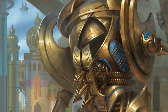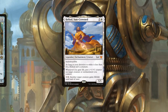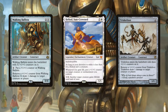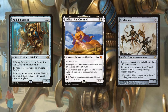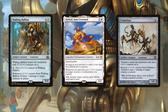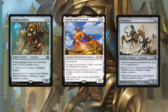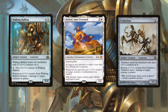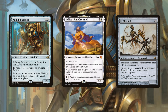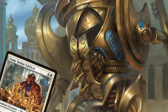Let's get this out of the way while we're still in the creature section. Heliod combos infinitely with both Walking Ballista and Triskelion. By granting these artifact creatures lifelink, you can move a counter from one of them to deal damage to an opponent, which gains you life, allowing you to put a counter back on the creature. Simply repeat until all opponents are eliminated. Not the most fun interaction, but we did ask for a competitive mono-white commander, and here we are.